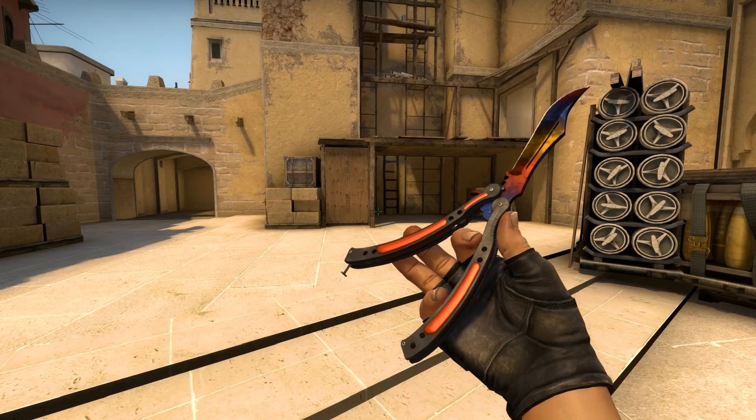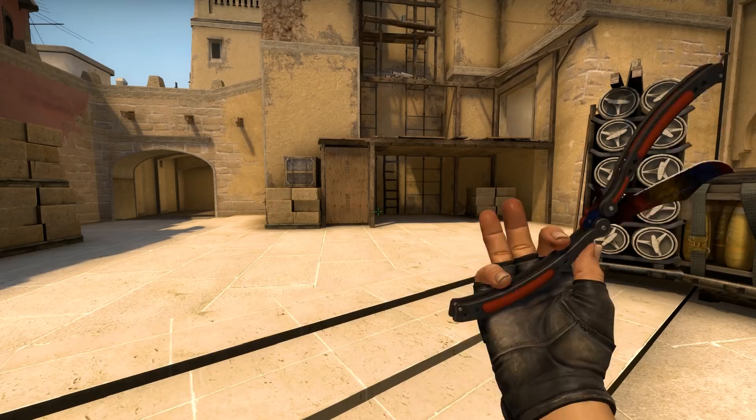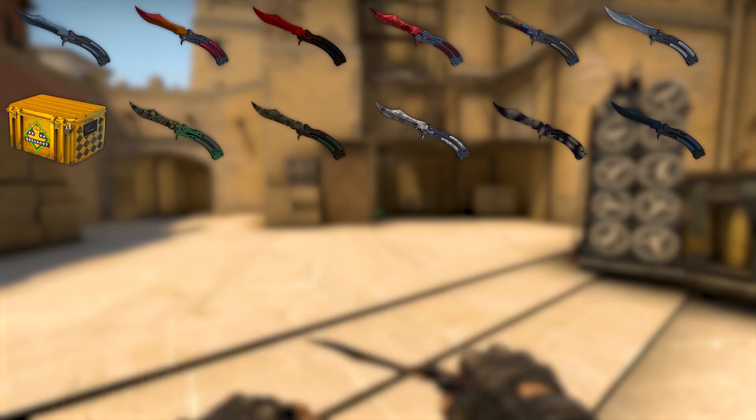It's kind of hard to get a butterfly knife from a case, not just because knives are super hard to unbox, but because it's only available from a couple of particular cases — specifically the Breakout Case in the original knife finishes, and the Spectrum Case in the Chroma knife finishes.